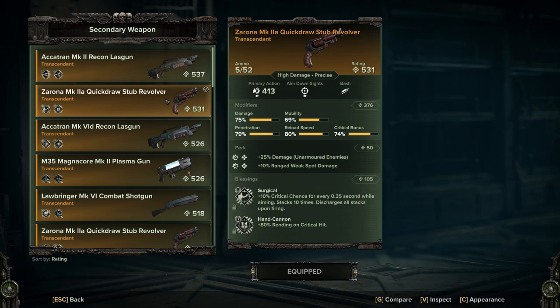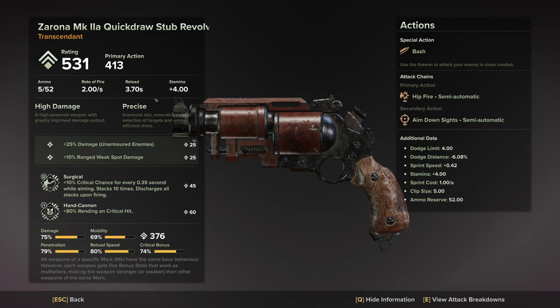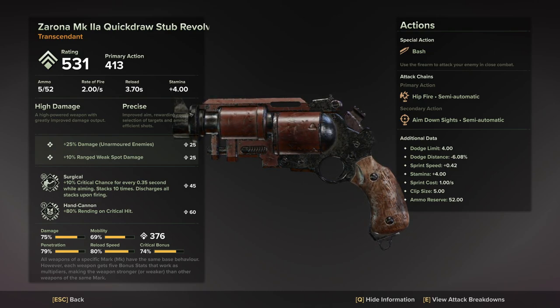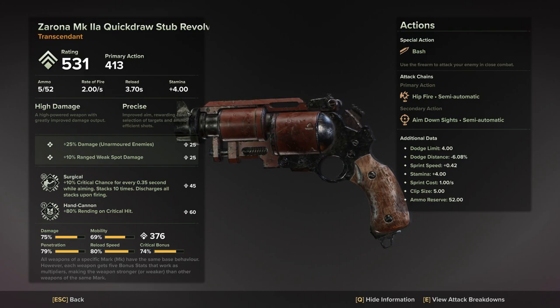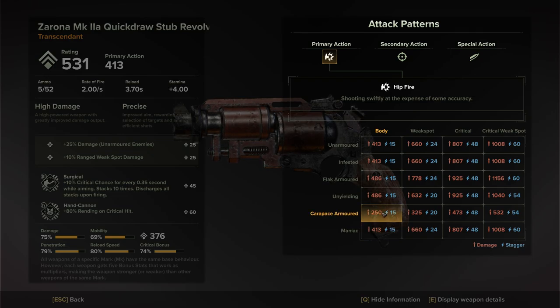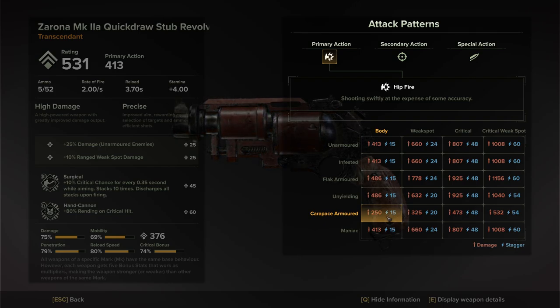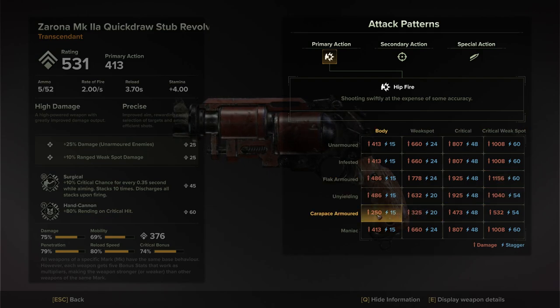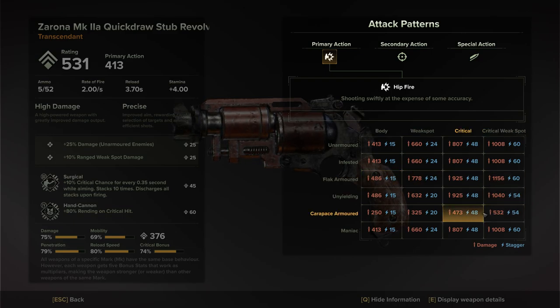The ranged weapon you want is the Zarona Mark 2a Quick Draw Stub Revolver — there's only one, and this weapon defines the whole build. First and foremost it has very high damage and is very precise; it can really kill most targets outright. Don't be afraid to shoot things in the head with this. Carapace armor suffers a negative modifier, but if you score a crit that won't matter. Against maulers I'll still shoot their head rather than their body, because although the flak armor modifier is good you really want the weak spot modifier, which ups the damage by quite an amount. A critical weak spot hit is even better.